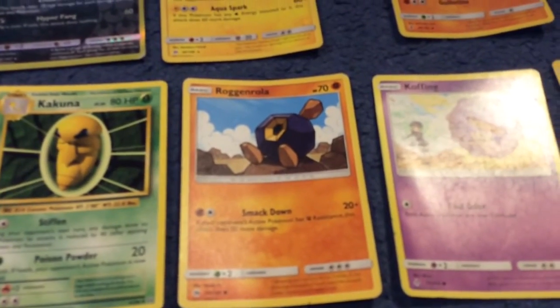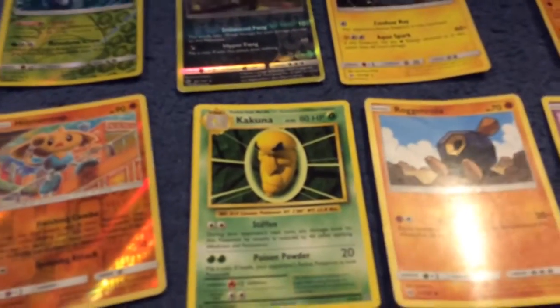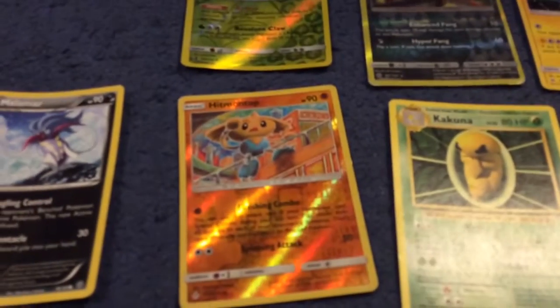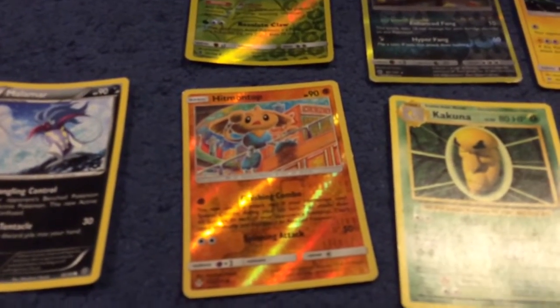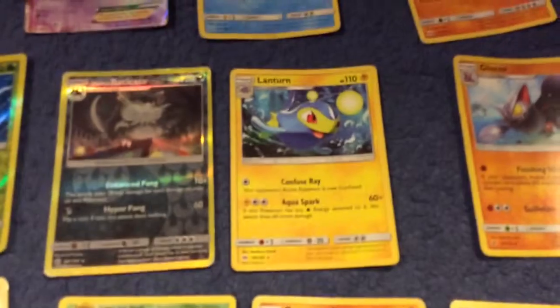Koffing, Roggenrola, Roggenrola. This is one of the old ones from last season — Cascoon. Then Hitmontop, Malamar, Gliscor, Lampent, and Eelektrik.